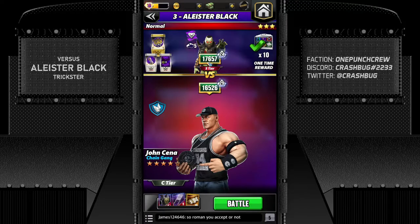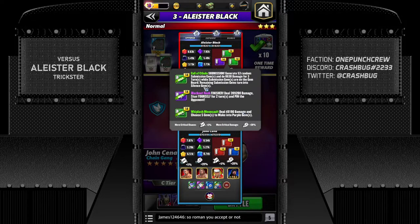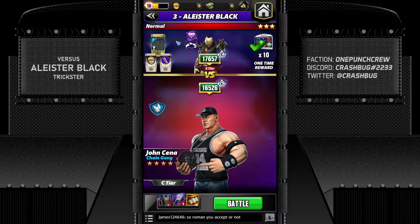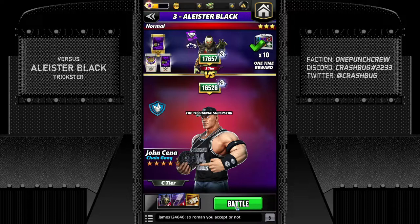Next up is Malakai Black — Zombie Black in the game. He's also five-star bronze but has a health pool of 818k compared to my 670k. His move damage is almost 60% of my health pool at 99,200. Submission affects 53 gems on a board of only 49, which is weird. I don't see a chance to win this match — let's begin. This will probably be my first loss, but Cena has survived everything so far.